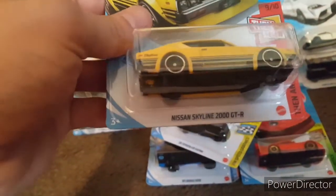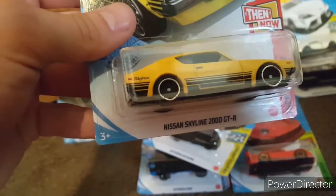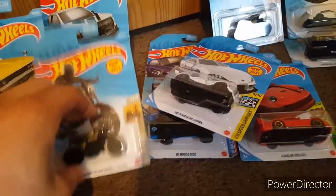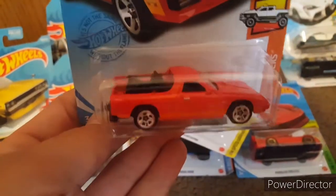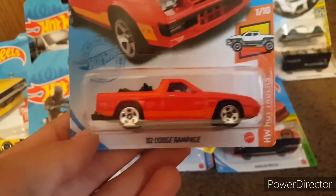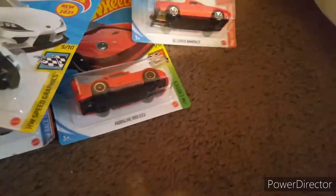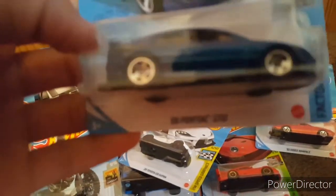I finally found the Nissan Skyline 2000 GTR - I was really hoping to find this and somehow in the little dump bin thing there was one, so I got lucky with that one. There's the other Moon Eyes bike. And I finally found the Dodge Rampage. They must really like putting motorcycles in the back of castings now - the Gladiator and this one both had motorcycles. Not complaining, just interesting. And I found the recolor of the 06 Pontiac GTO drag car.